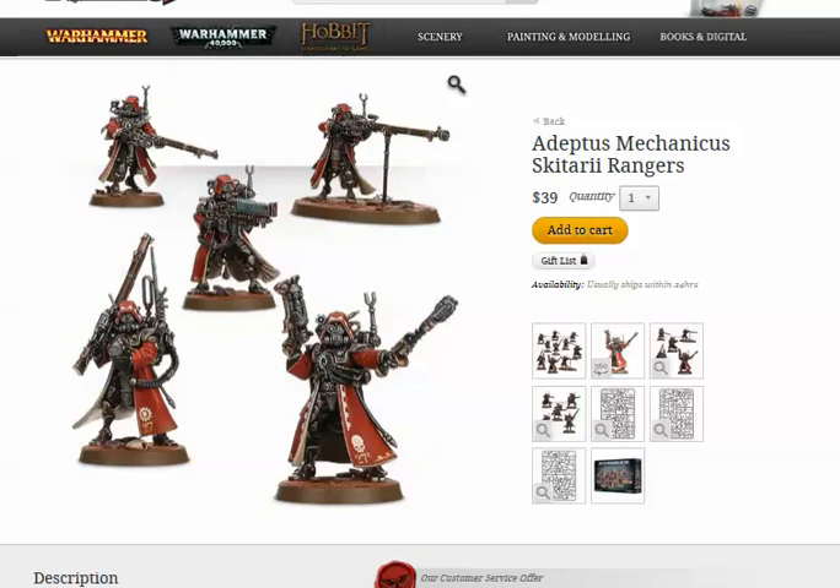The Omni-specs — this is where these guys rock, because they just keep getting cool stuff. It takes away one point of cover from units that they shoot at. Kind of expensive, but amazing. So that's the Vanguard — your stock troops.